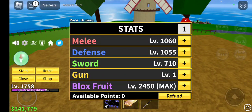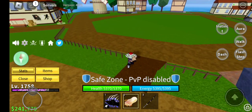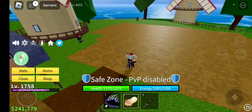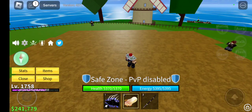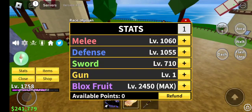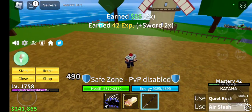Your melee stat increases the damage on your fighting style - like combat, water kung fu, dark step, electric, whatever you've got. It also gives you energy, so when you dash around or do attacks, that's what it uses. Your defense is very good because it gives you more HP - your health. That's all it does, it just makes you more bulky. Your sword stat, of course, just upgrades your sword damage. That's really all it does.